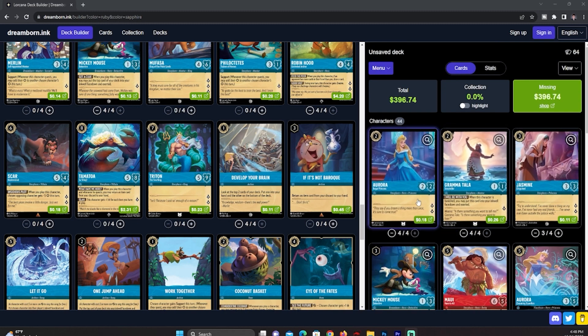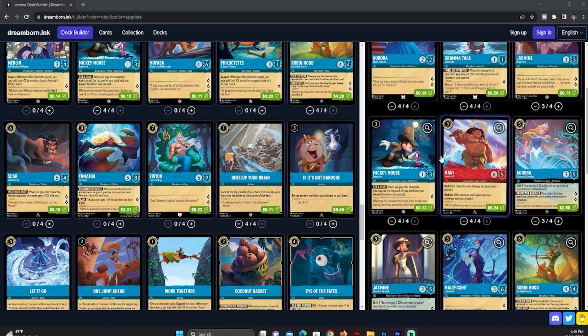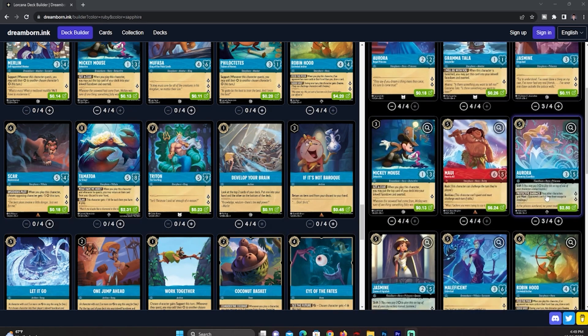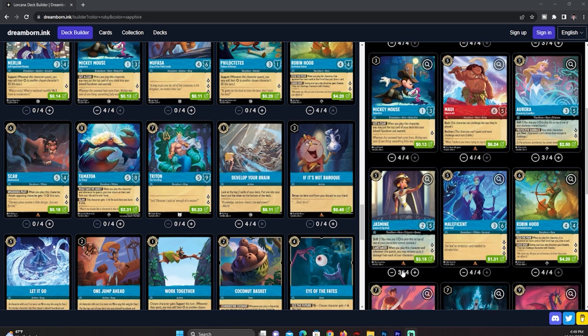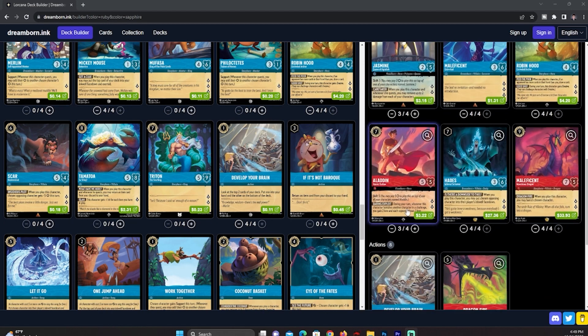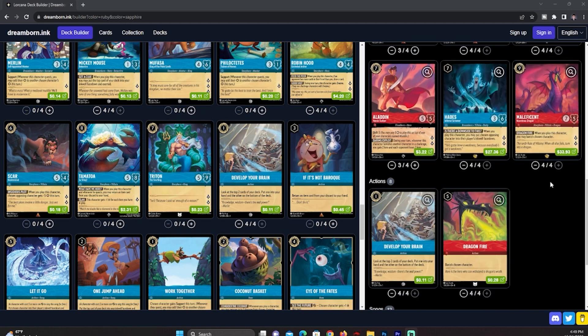We have four Aurora, four Grandma Tala, three Jasmine, four Mickey, four Maui, and three Aurora — the shift Aurora that you can shift over or play straight. The Jasmine is very good because she heals on summon and on quests, and she shifts for three over the base Jasmine or can be played for five. We have four Maleficent, four Robin Hood, three Aladdin, three Hades, the four Hades, and four Maleficent.